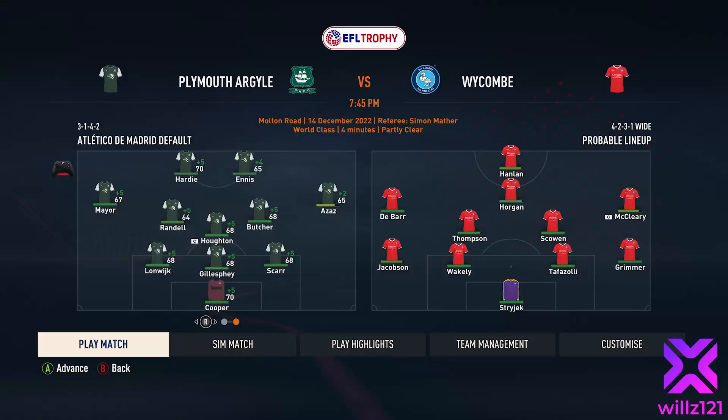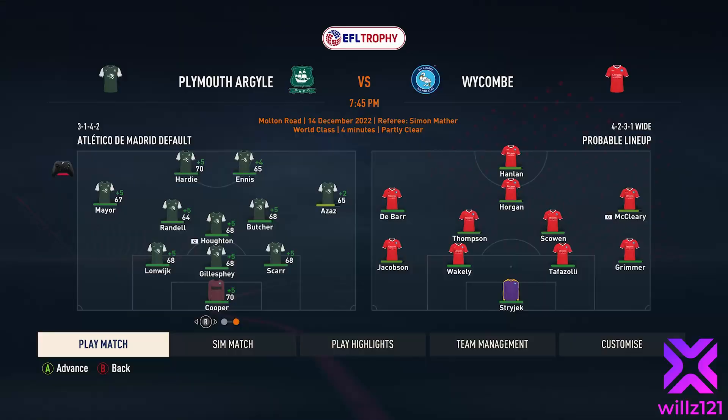Next we face Wickham in the EFL Trophy. I've used an Atlético Madrid formation just to try wingers and two players up front — gone for a 3-1-4-2. Houghton's holding midfield as captain for this game with Edwards stepping out, and Ennis gets his chance to start up front alongside Hardy as we look to progress towards Wembley in the EFL Trophy. Wickham have Skowen, Grimm — a great player who used to play for Coventry — Jacobson, McCleary. They've got quality all the way through their side, so this could be a really tough game.